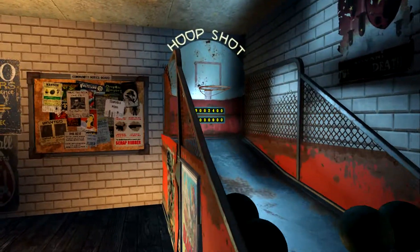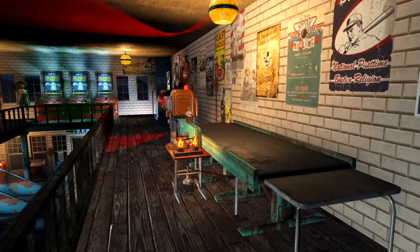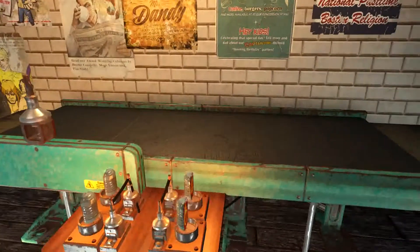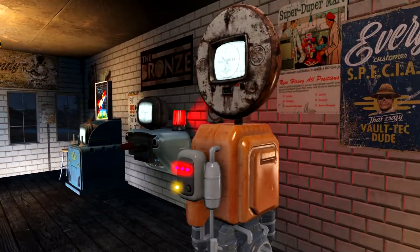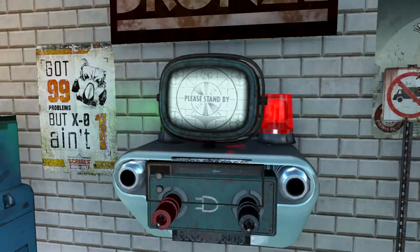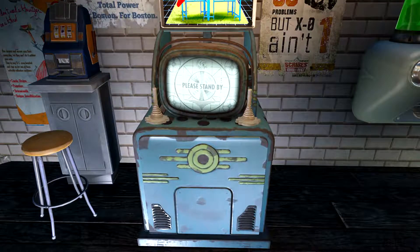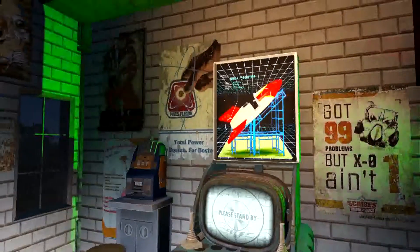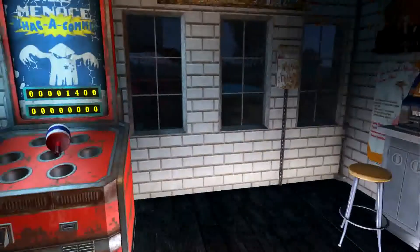There's the hoop shot game from Nuka World, and over here are some other games I glitched together. I couldn't make a really great-looking shuffleboard game but that's my attempt — the score is six to four depending on which side you're on. There's another stand-up arcade cabinet over here, as well as one built into the wall with a couple of joysticks sticking out the front. I used a bobblehead stand, a couple of power conduits from the Voltec DLC, and a sign from Nuka World to make what looks like a twin stick shooter.